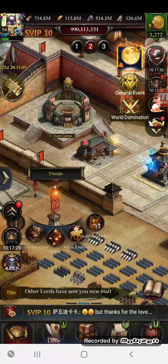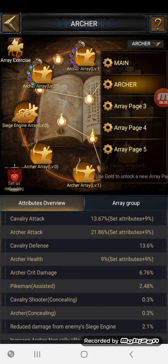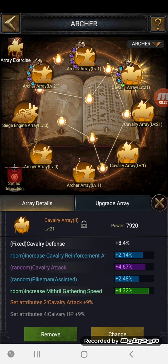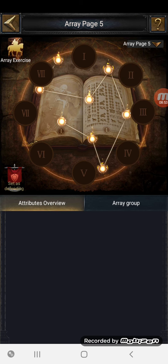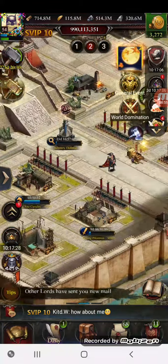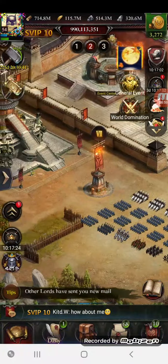I'm not sure if I mentioned this already, but I'm also building an archer array. You can pick up offensive and offensive damage reduction arrays, so you could make an archer one, a cavalry-based offensive, a siege-based, or an all-round defensive main array. Hopefully this video covers some tips, tricks, and questions.